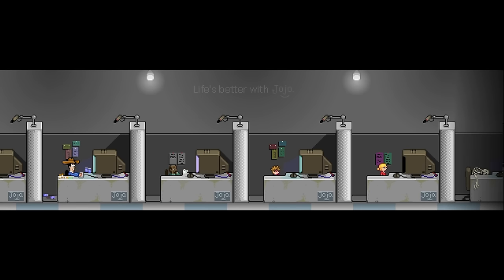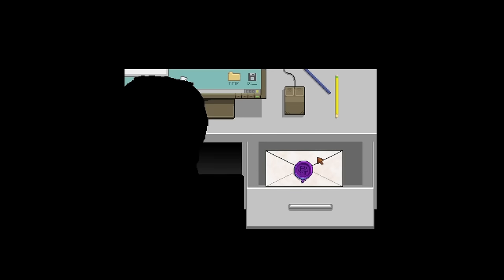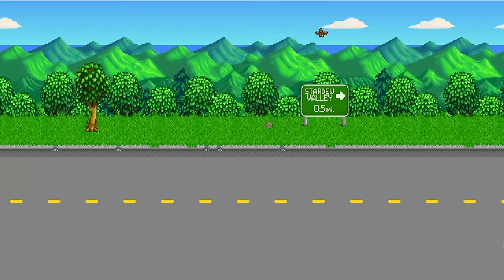Life isn't going quite as we expected working for the man, so we decide to finally open up that note Grandpa gave us. The opening line is: if you're reading this, you must be in dire need of a change. This note includes the deed to the farm down in Stardew Valley. A short bus ride later and we arrive in town being greeted immediately.